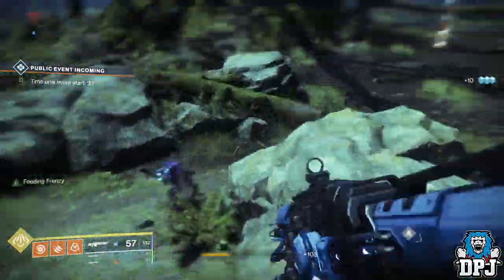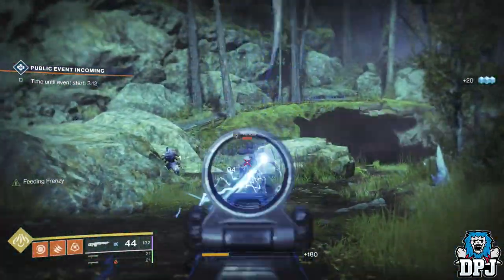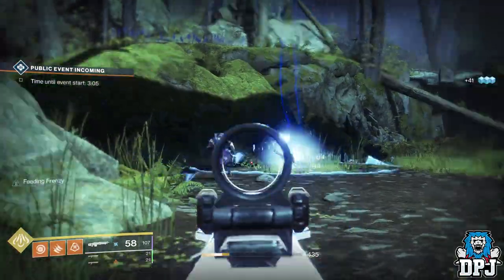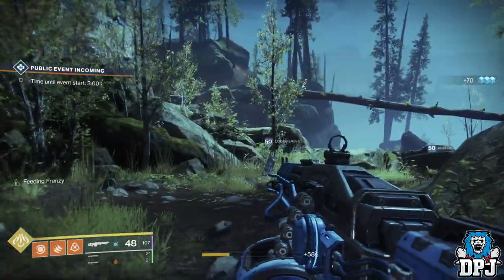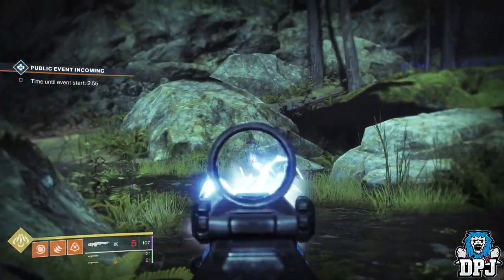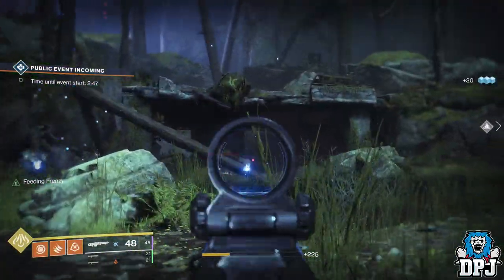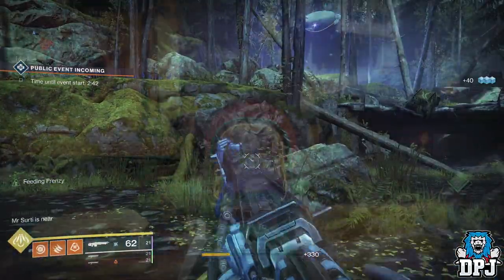So: Thunderlord, Whisper, Legend of Acrius, Sleeper Simulant, and World Line Zero are all powerful weapons — you only need to do one of these, and you can even infuse it if you want. For primary weapons, you have the Ace of Spades, Malfeasance, Chaperon, Mida Multi-Tool, Sturm, and Rat King — again, you only need to do one. For energy weapons there is only the Polaris Lance, and it's not a short quest by any means. I'm not even sure you can do it in one week, but if you can, it will still help you progress a little in terms of raising that power level upon Black Armory's release.